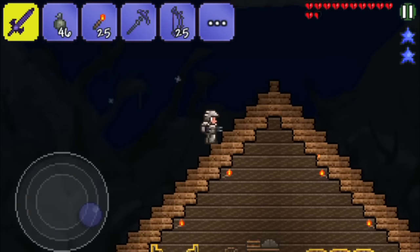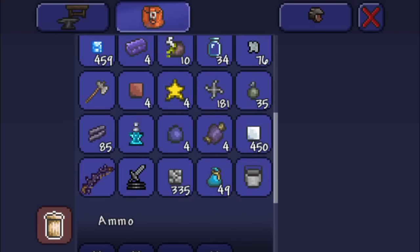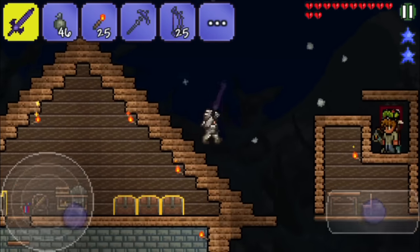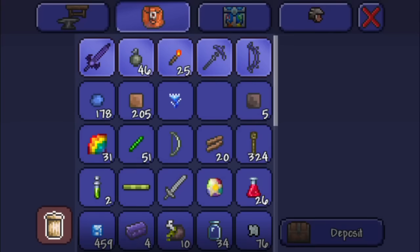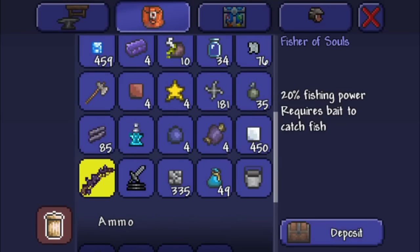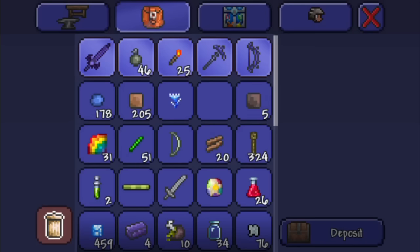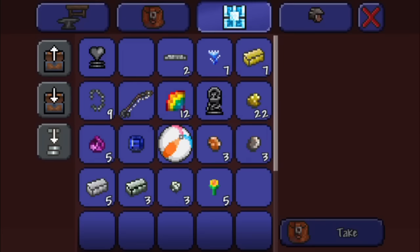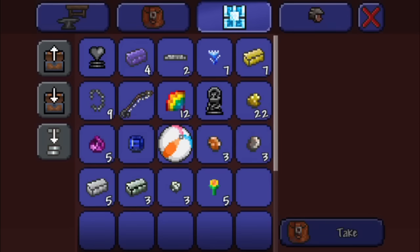I have four Eater of Worlds spawners at the moment — crafted them and played a bit. The thing we need to do right now is fix all the inventory issues because things are really messed up over here. So let's place all the ores and useful things into one chest.